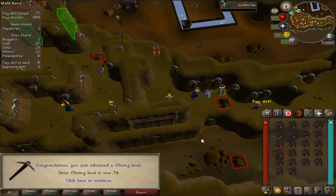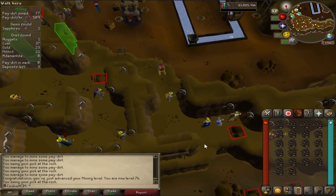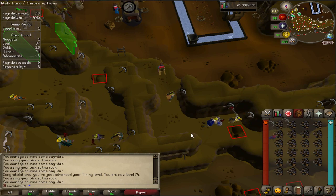74 Mining coming in! I'm steadily working towards the Gem Bag and the Coal Bag, but I'm just doing this on my dinner hour at work, so you're not going to be seeing these Mining levels come very quickly.